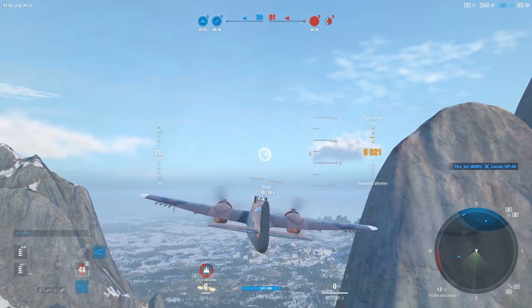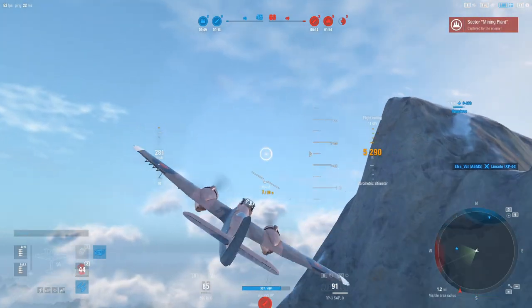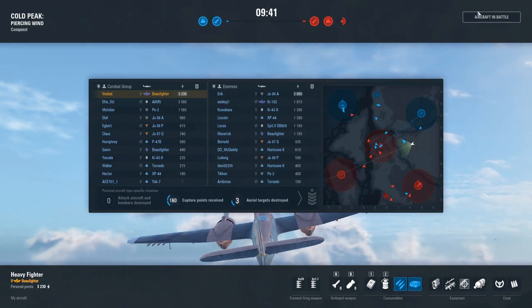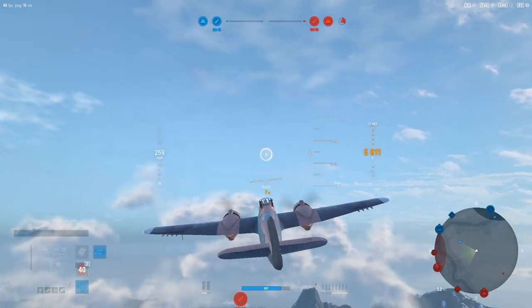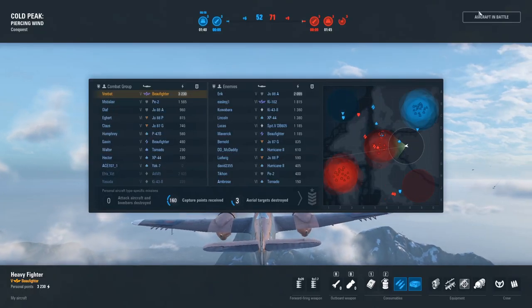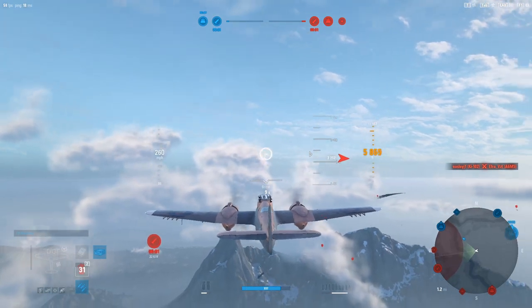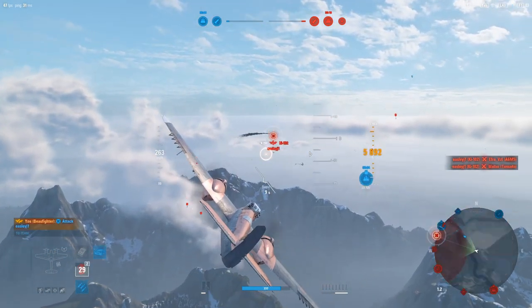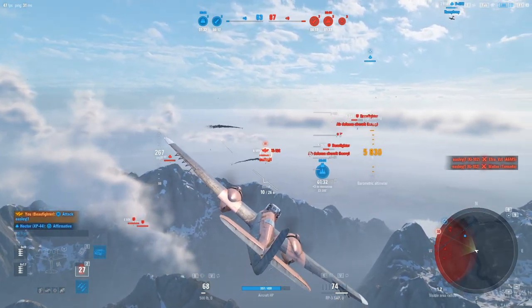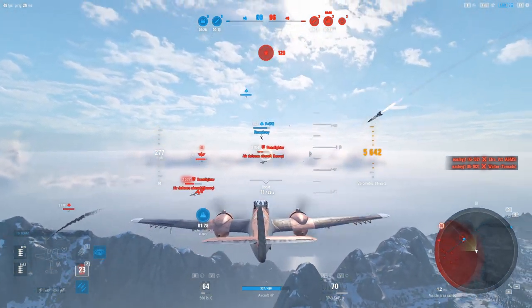We're not gonna be able to pick that up — I may go for it once we get bombs and rockets, but going to the mid is going to be our best bet for the time being, working our way over towards the enemy's military facility. We've got a bunch of stuff coming in from the south too, so we've got to be aware of that. There's a Ki-102, which is a very dangerous enemy — we want our teammates to put some effort into him.